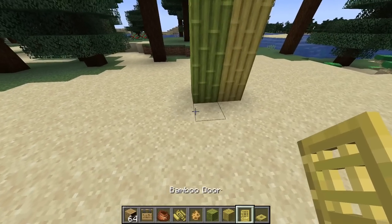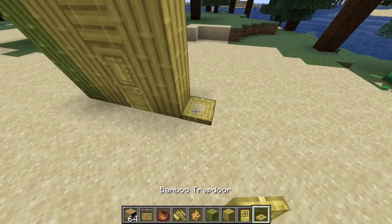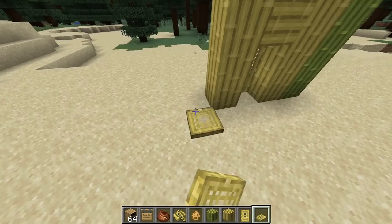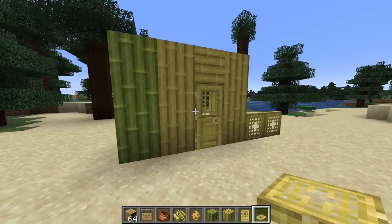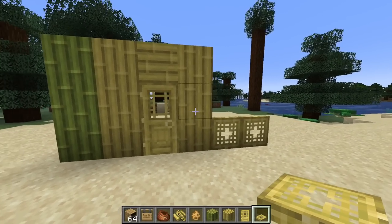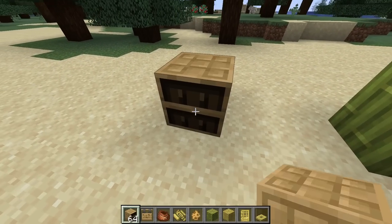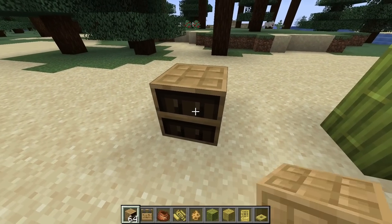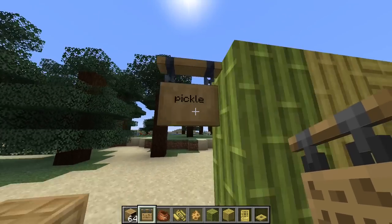I don't see a whole lot of uses with these to be honest. The door's kind of cool, the trapdoor's all right. There's nothing super exciting though. This color won't have a lot of uses — you know why? Because birch does not have a lot of uses and this is very close to birch.